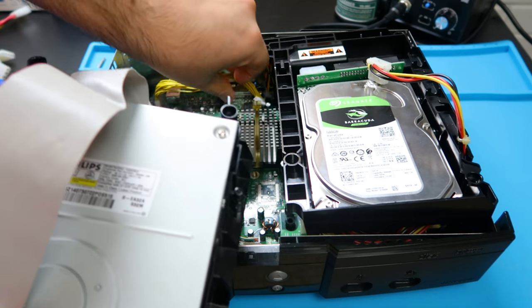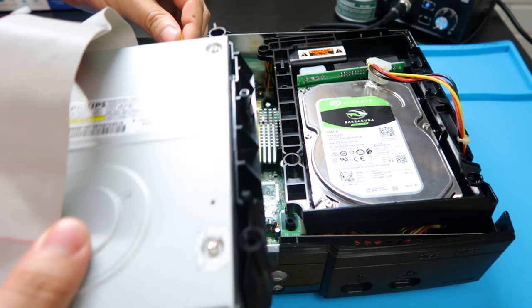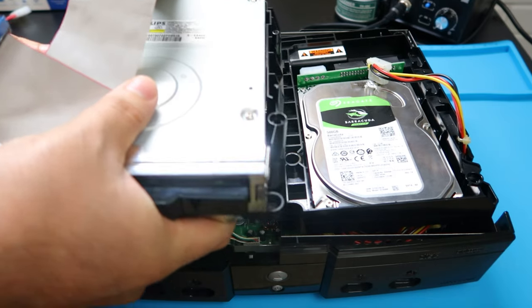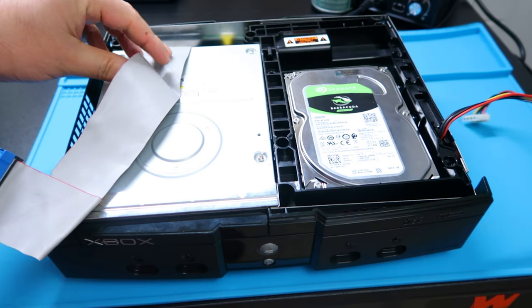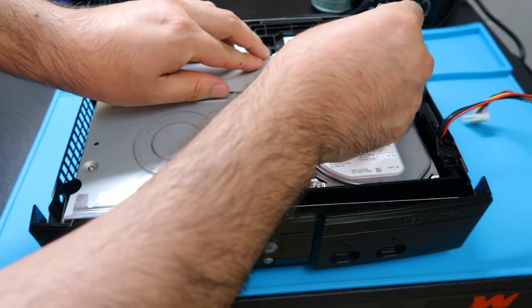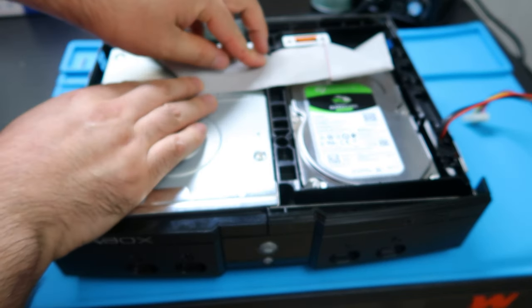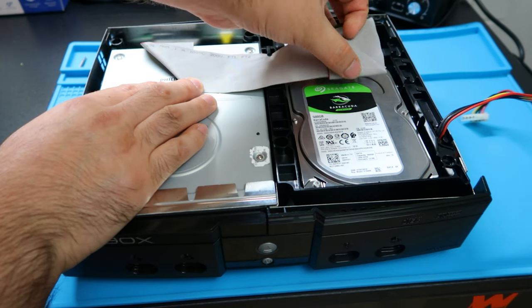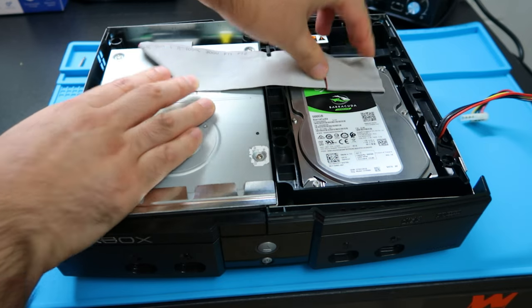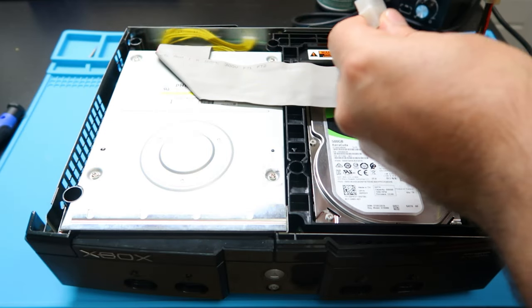Go ahead and plug the power cord into the disc drive itself, then reset the whole system back to its original state with everything neatly fitted in. As you can see, our folds are going to fold right across the system, and that last fold is going to go right into our IDE port. Nice and clean.